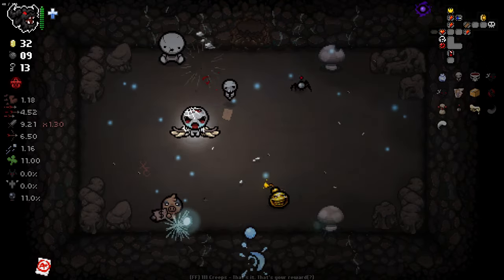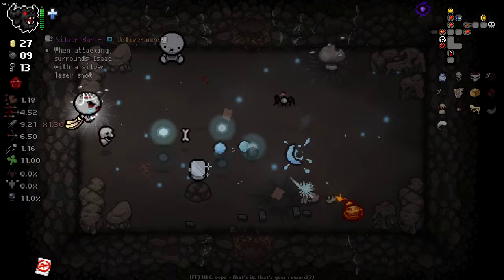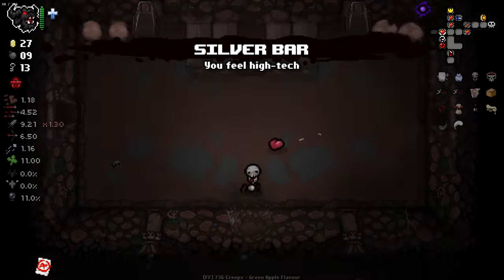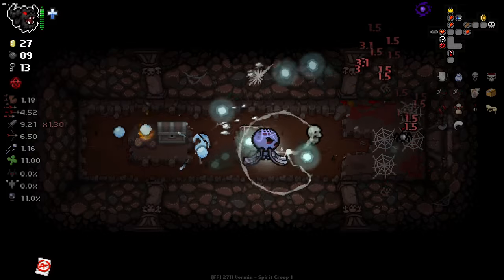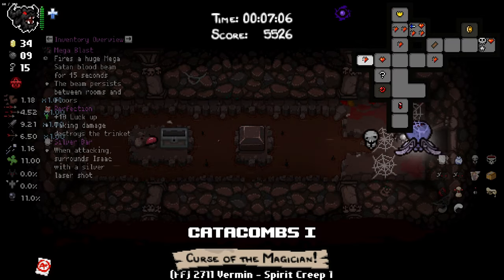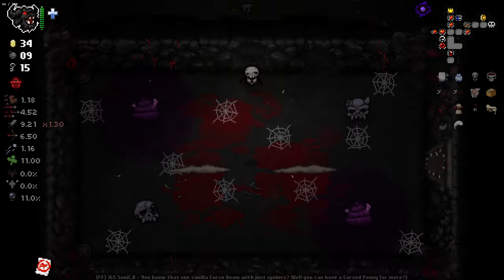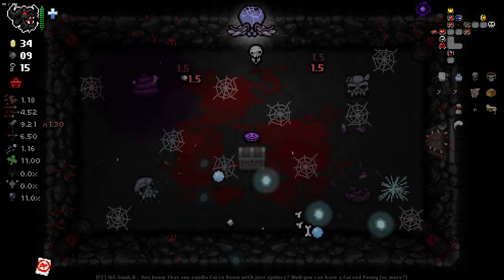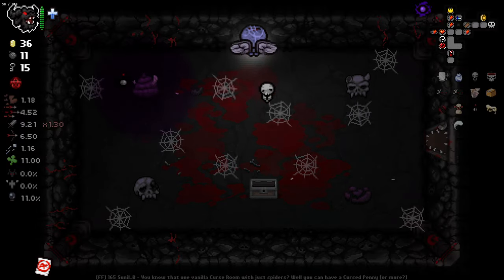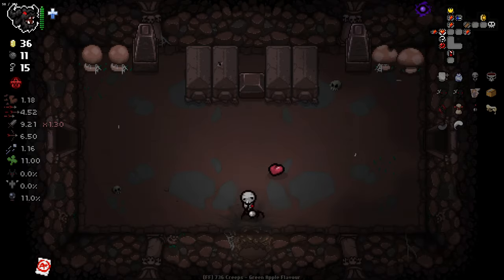The secret room. When attacking, surrounds Isaac with a silver laser shot - that's nice but I don't think it'll help too much. Although it kind of did help there, actually. I'm getting so much money. Let's go back to the shop. We'll quickly go in here and check if there's anything worthwhile. Should be really careful picking up those coins, to be honest, because they can blow up when you pick them up on occasion - which would not be the best idea for us.